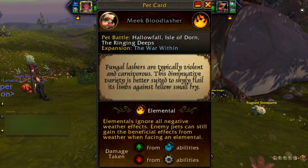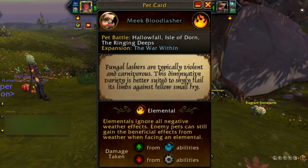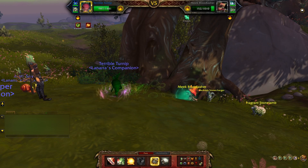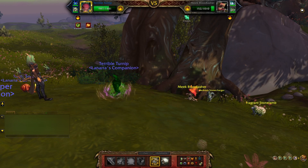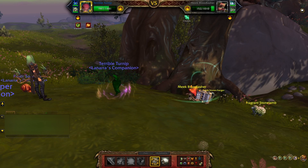The fun fact for the Meek Blood Lasher: fungal lashers are typically violent and carnivorous, but this diminutive native variety is better suited for shyly flailing its limbs against fellow small fry. I kind of feel like this is the type of battle pet that would try to swat at you if you're a little bit late getting them breakfast — kind of like a cat.